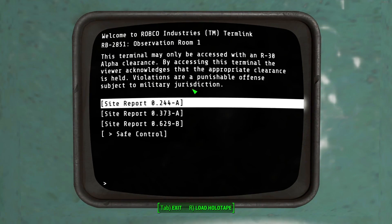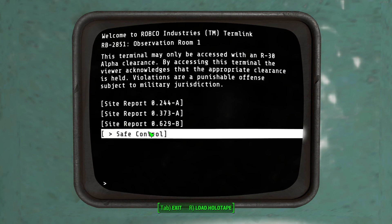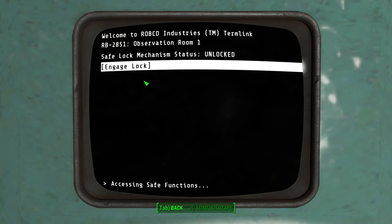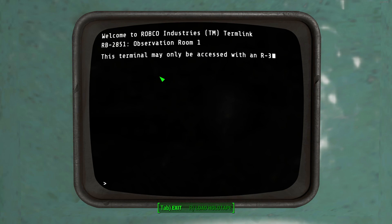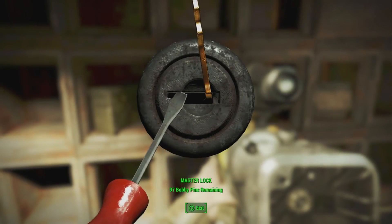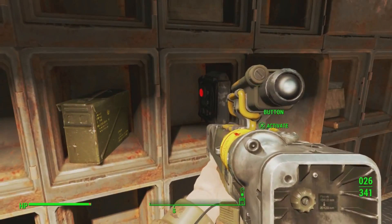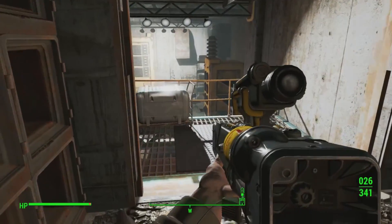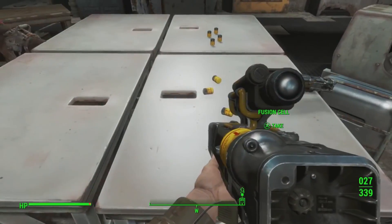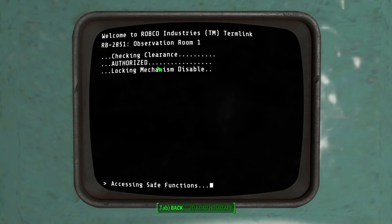Apart from that, there really isn't much inside. I feel like it definitely should have hosted something better — maybe some rare armor, some rare weapons or something, considering it's in the Mechanist Lair and it is a secret room. It sort of reminds me of the Limitless Potential rare weapon, where you were inside a bank vault, opened up the safe, there was a button, and when you pushed it, it opened a secret room containing that unique weapon. That's sort of what should have happened here.